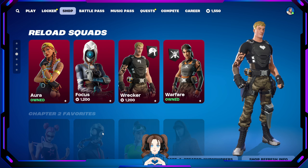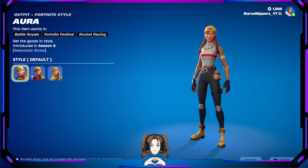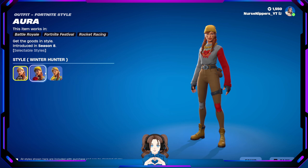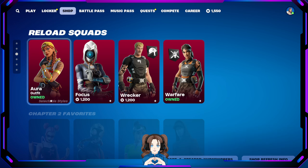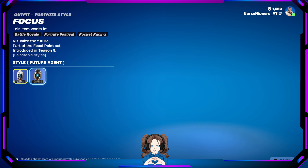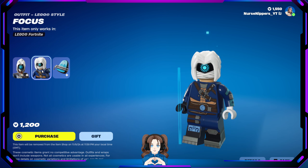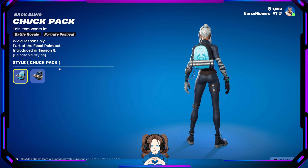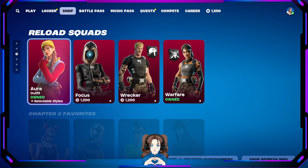Reload Squads — we've got Aura. Selectable styles: Default, Winter Hunter, or Charming Aura. And there's your Lego version. Focus is back. There's the Future Agent — I love this back bling. Lego version. And then the back bling: we've got the Chuck Pack or the Future Agent with the face on it. That just looks funny to me, I love it.